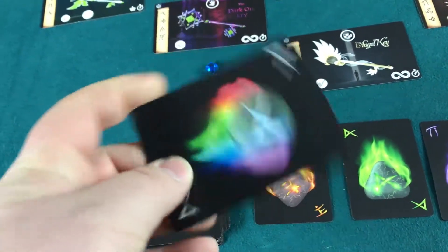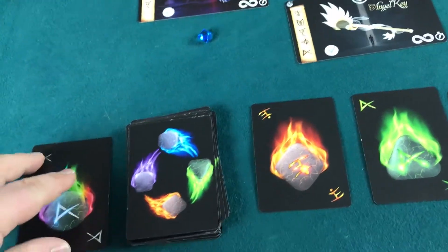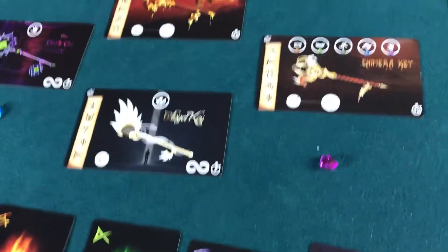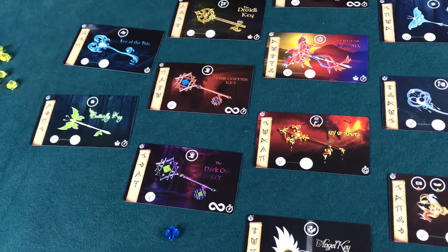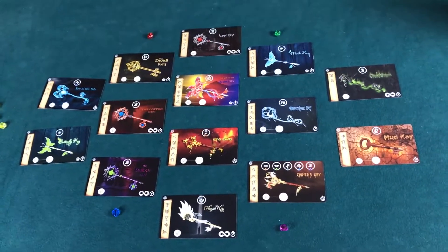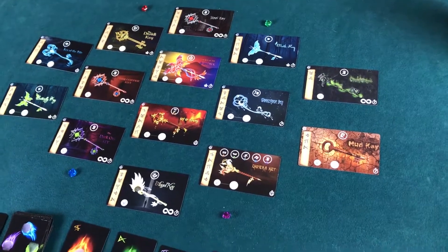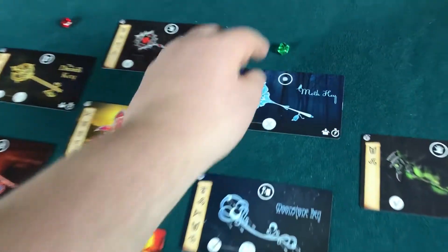Now the fifth phase happens. We draw one card — a wild card. Since it's no particular color, that means the guardian furthest away from me moves. There's a tie between pink and green, so I get to choose. Since I'm going for the butterfly key, let's go with green because it's further away — we'll move him onto the moth key.